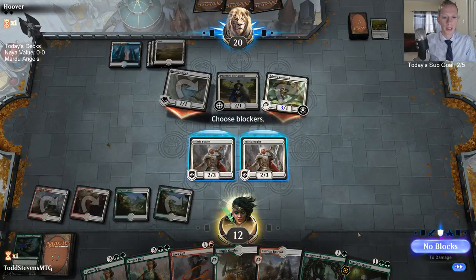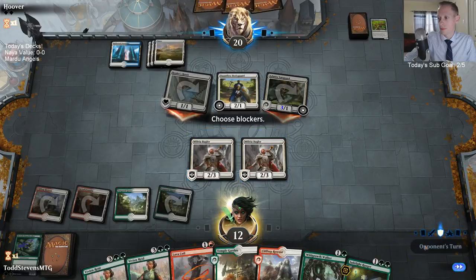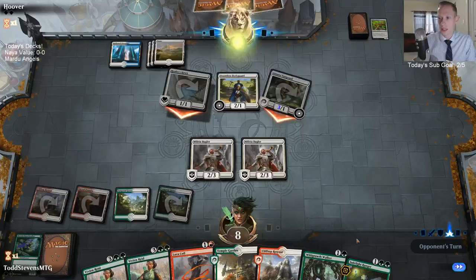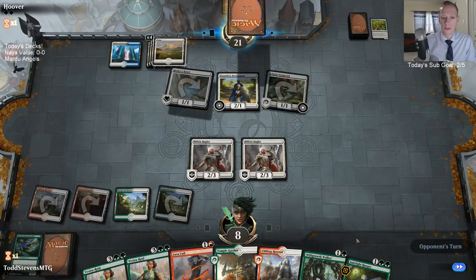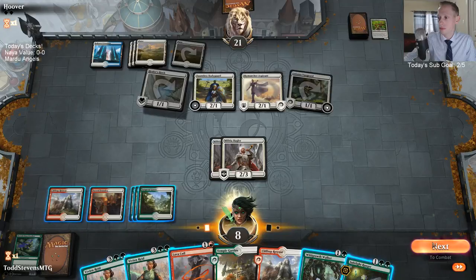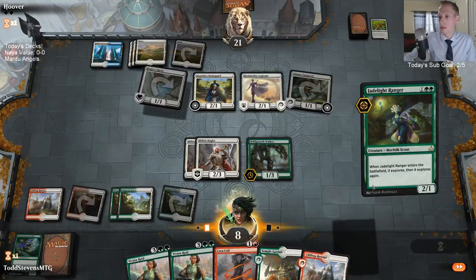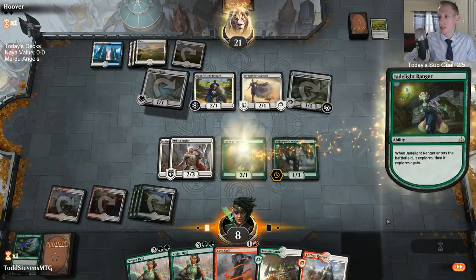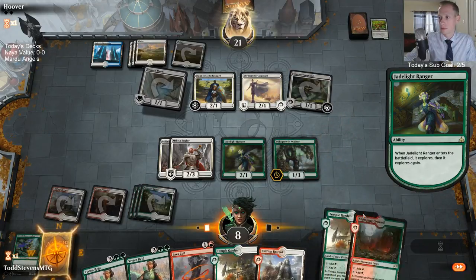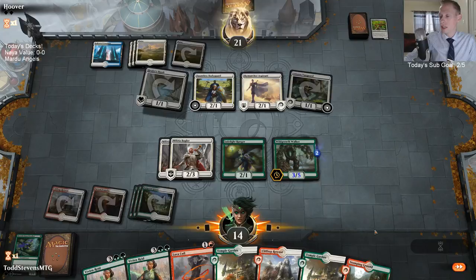Happy Saturday! A spells-matter Azorius Angels deck — I have not thought about a deck like that at all. The Skymarcher Aspirant is at four, eight, nine — they need one more permanent and the Aspirant is going to have flying. Okay, and now Wild Growth Walker checks the Adanto Vanguard, so we're good there.